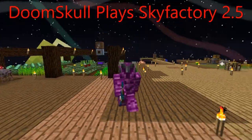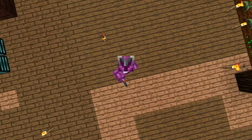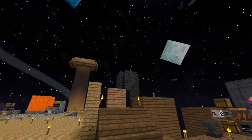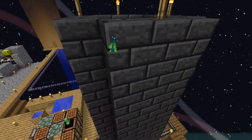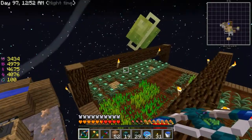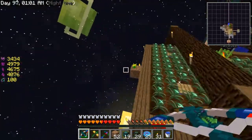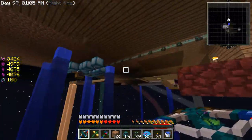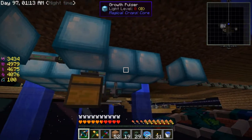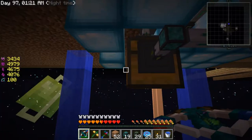Hey, what's up everybody, welcome back to another episode of Sky Factory 2.5. I've been playing off camera a little bit and I need to harvest that in a second. Off camera I got power running from there all the way to here, and I've got some more of these growth pulses. I haven't noticed any difference though, because I automated my reinforced watering can anyway.